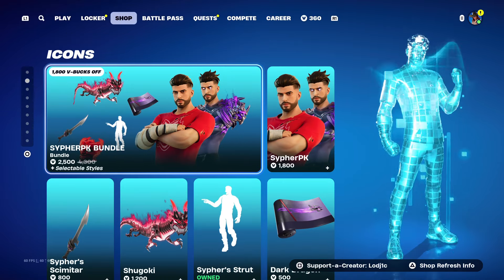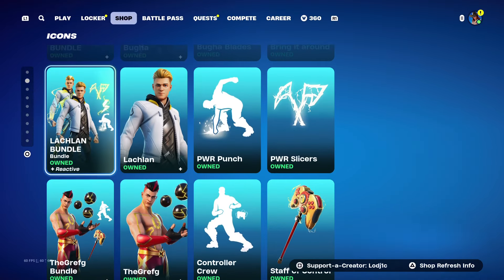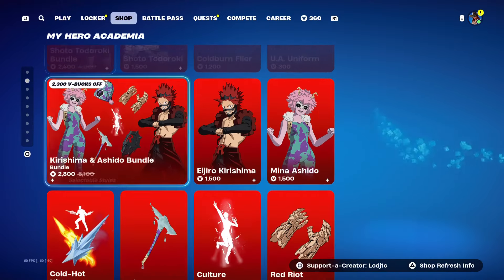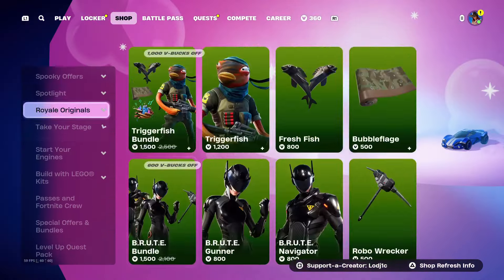This is the rest of today's shop. Icon skins are back, including Cypher Pique, Alie, Booger, Lachlan, Grefg and Chica. A bunch of Marvel cosmetics are here with My Hero Academia and My Shack skin, which I passed. Let me know what you think of today's item shop.